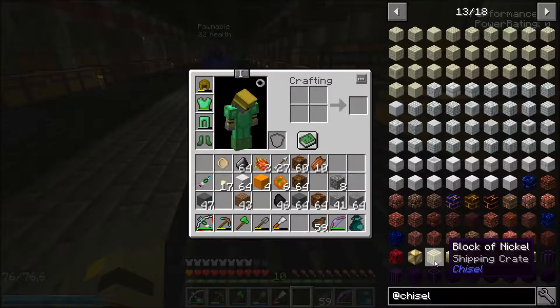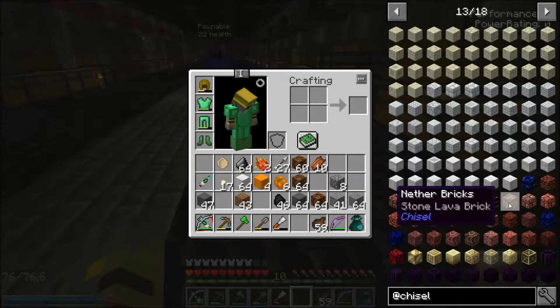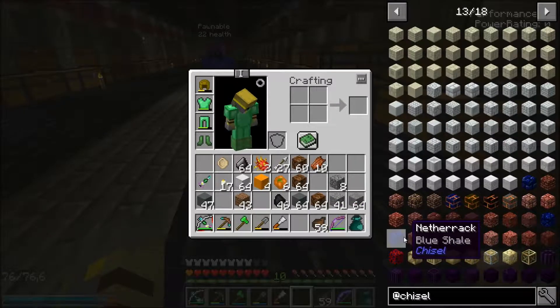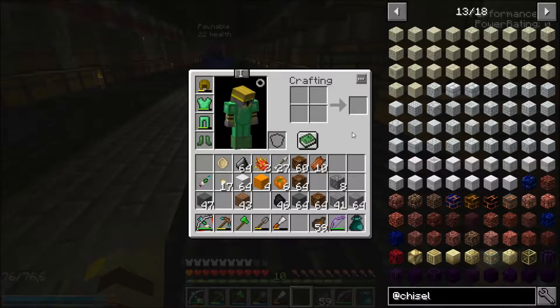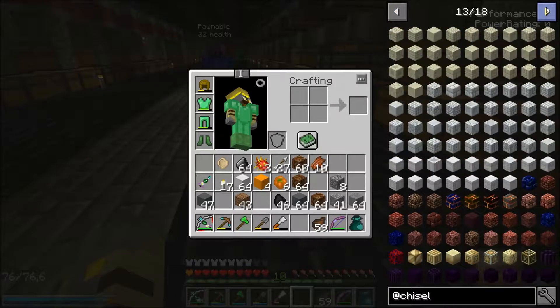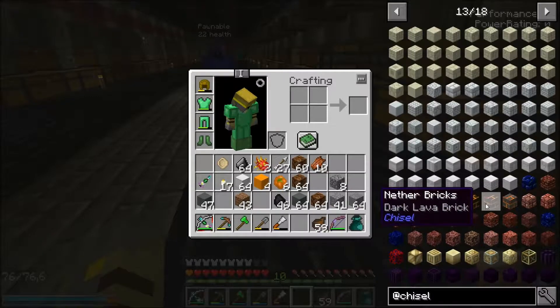Something that could be cool would be using Chiseled Nether Bricks, because there's like the Dark Lava Bricks, or Meat Blocks that they have for Nether Brick in Chisel. Meat Bricks — made of meat. I was thinking more along the lines of that black or gray Stone Lava Brick, or the Dark Lava Brick. That would be kind of cool because I want it to be dark.